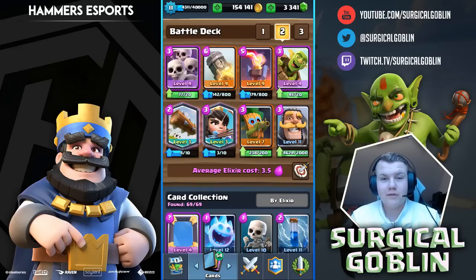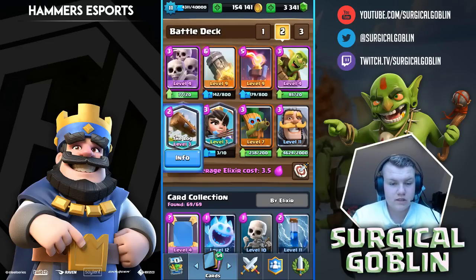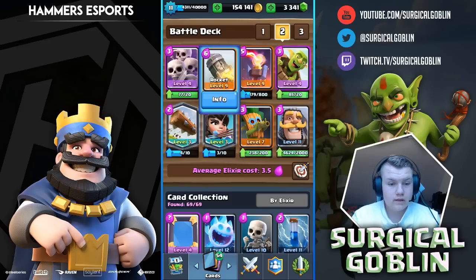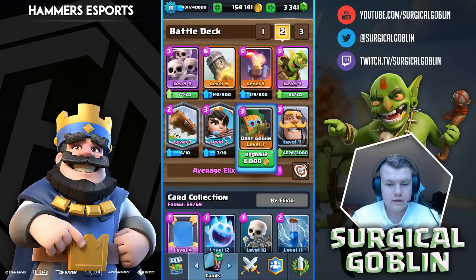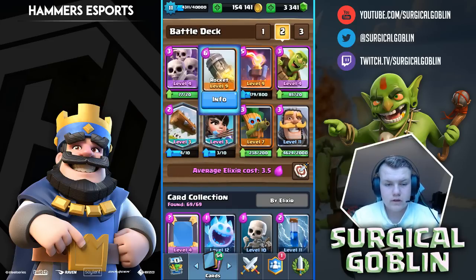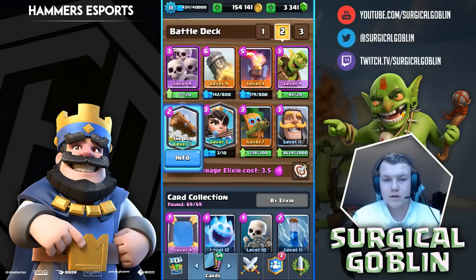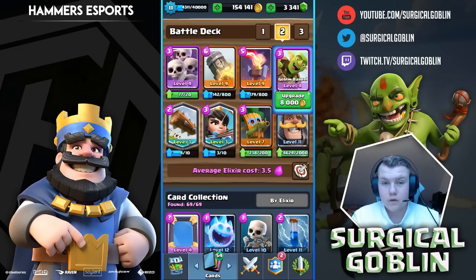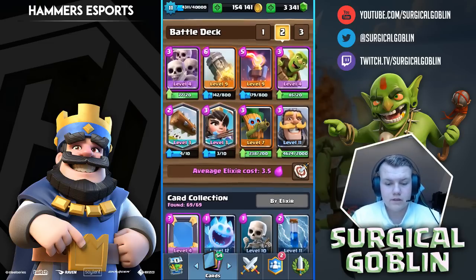Yo, what is up guys, Surgical Goblin here and welcome to this new video. Today a new Surge Explains — as you can see I have a log bait deck, a chip deck with rocket in it. It has lock inferno tower so basically it's very defensive and you try to control the game, but at the same time be aggressive. If they lock your princess, a goblin barrel can just do tons of damage.